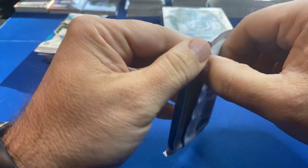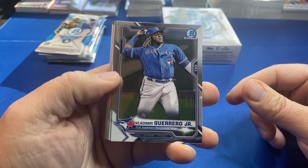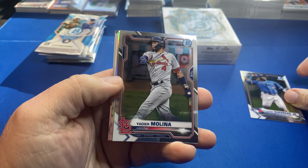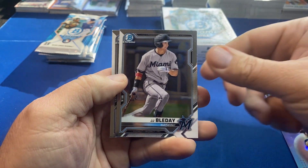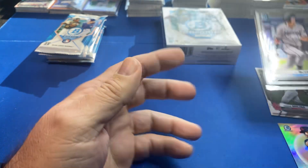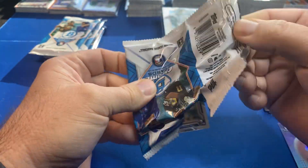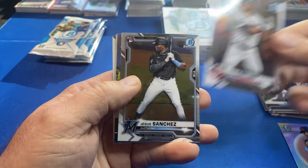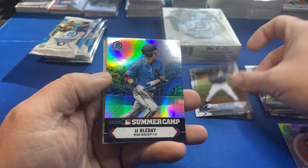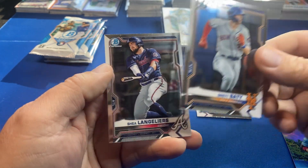I'm excited for the Bears-Packers game — I'm a Bears fan, but I would never bet on the Bears. Here's Vladdy Jr., Molina, insert York, JJ Bladet and Toglia, Kurloff rookie, Sanchez rookie, JJ Bladet again — the summer camp baby — and Lenga Leers.